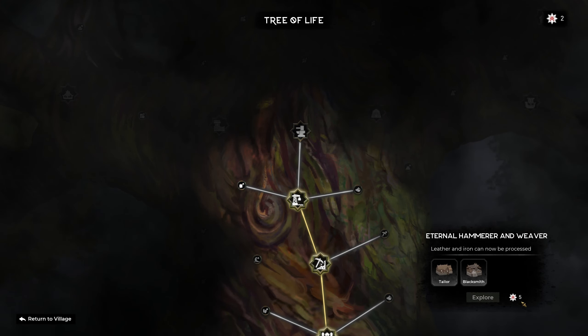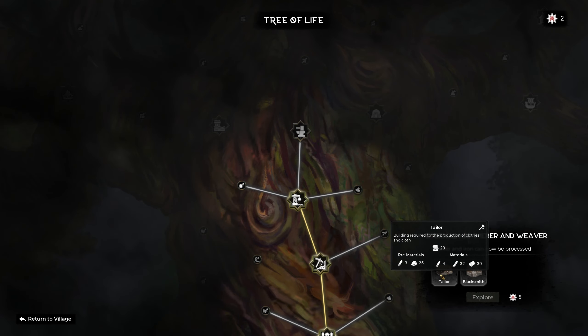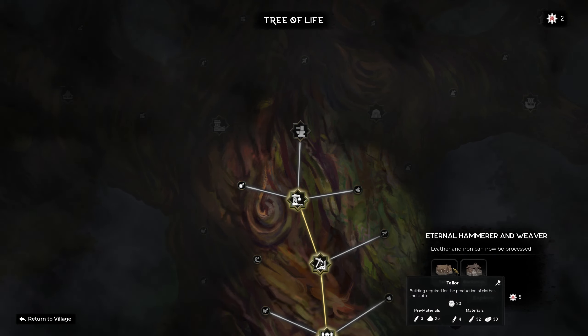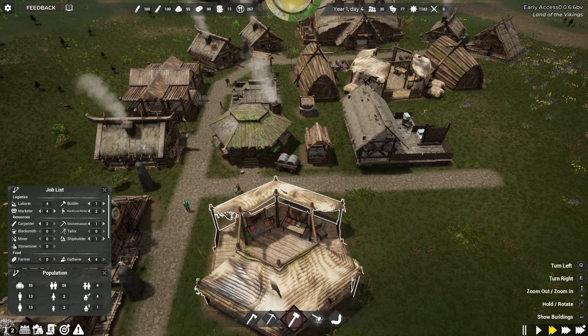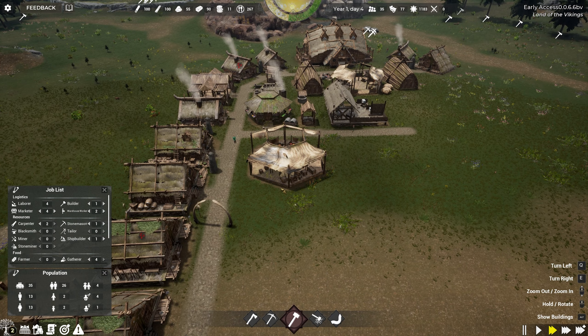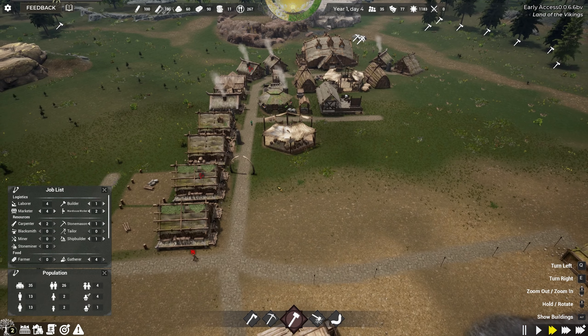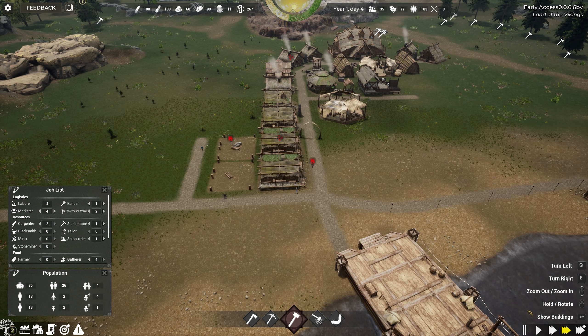We've got four laborers now. We just need another 10 to 15 stone, and we need 25 stone total. What have we got in the way of stone? We've got some stone there — that's fine. Better bring it in and get that going.